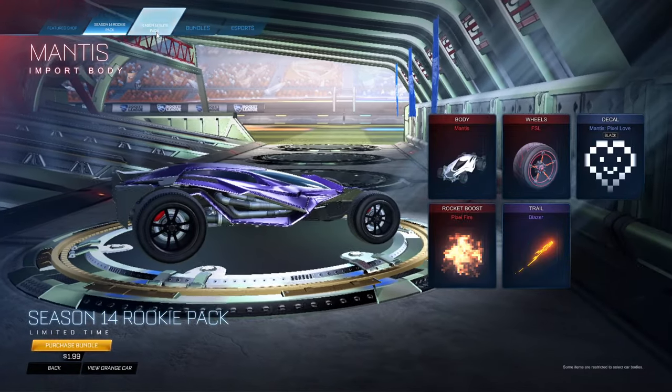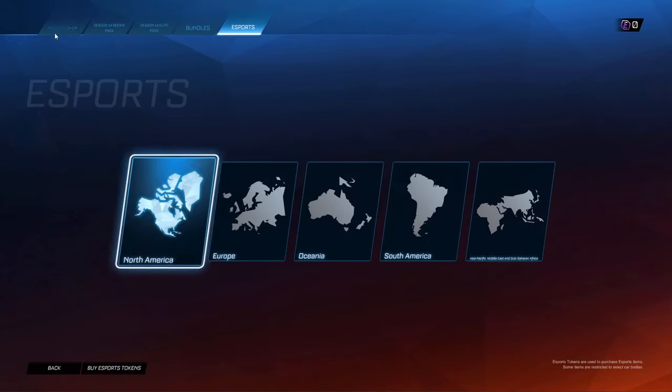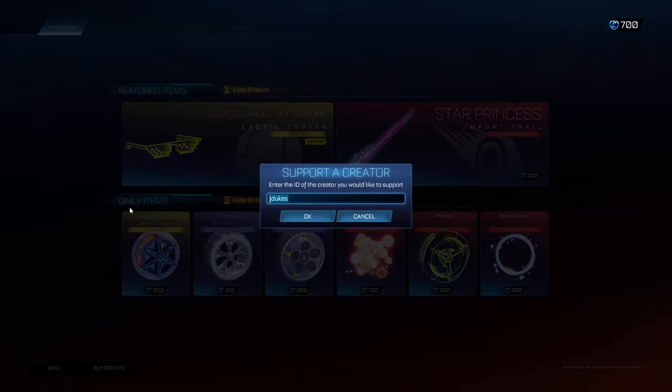That is all — we also have our bundles: season 14 riggy pack, season 14 elite pack, these four bundles, and esports. That is all. And remember guys, if you are purchasing anything in the item shop, use code jdukes.